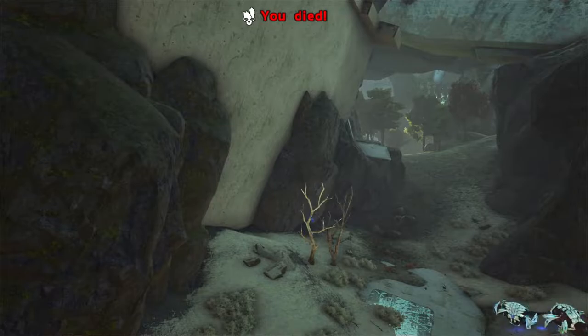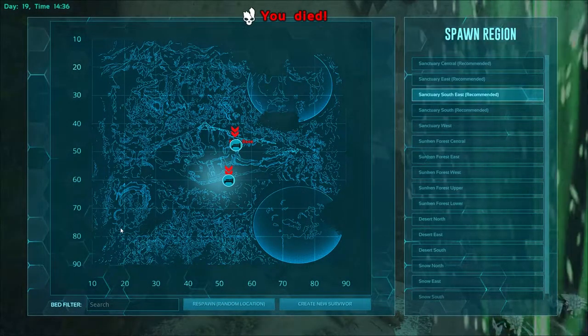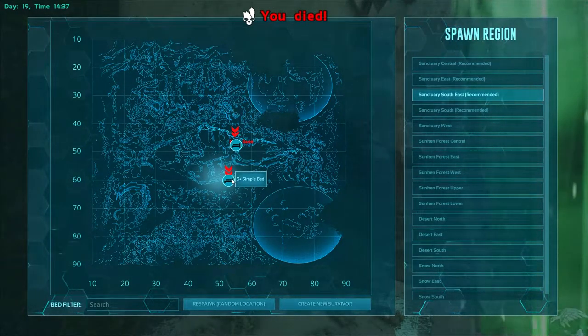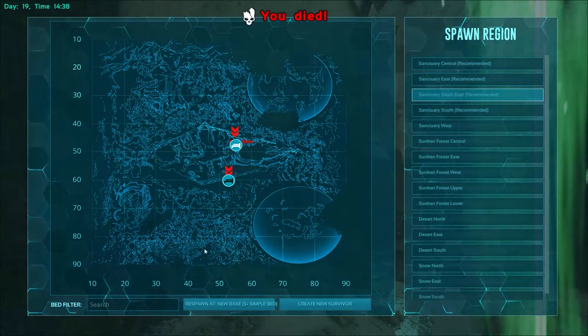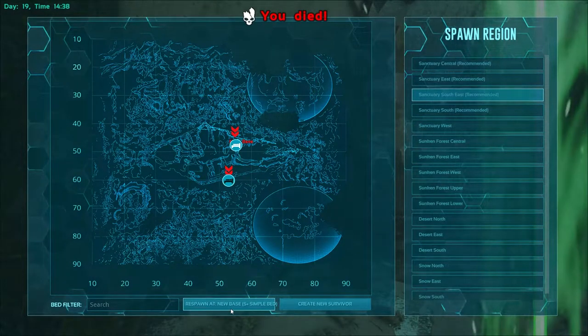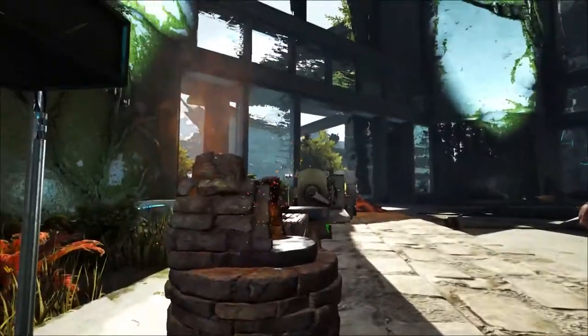Just died from the heat — had no idea there was a heat zone. That's the old base so that's not going to do me any good. Should be easy to find at least. Spawned at new base. Hope my creature is on neutral so it doesn't get attacked.